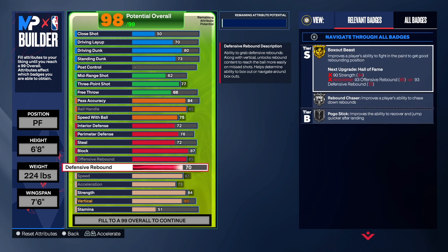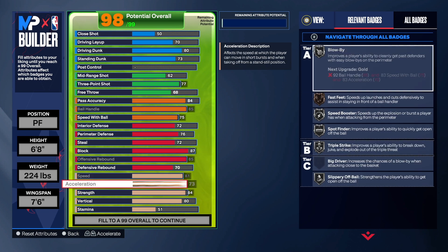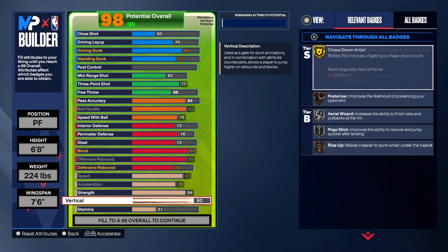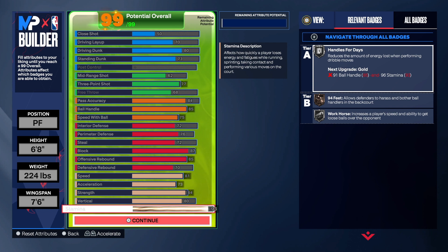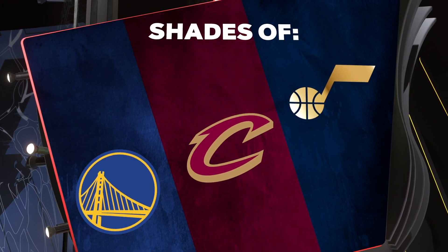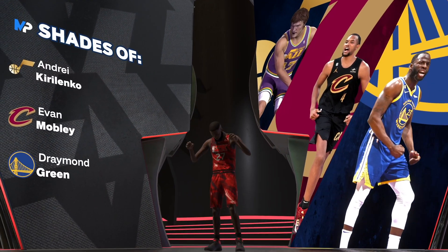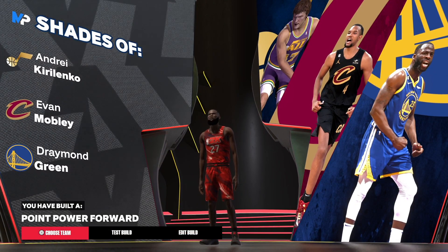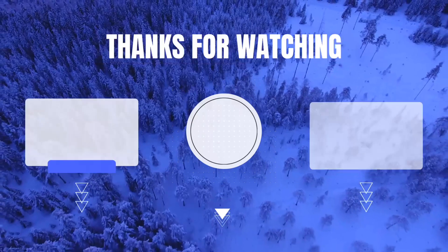The defense is solid on this build. For the physicals: speed 81, acceleration 73, strength 84, vertical 80, with the rest in stamina. Now the build shades — and I do not clickbait — we have shades of Andre Drummond, Evan Mobley, and Draymond Green. The build name is Point Power Forward. That's the build — I'm out!